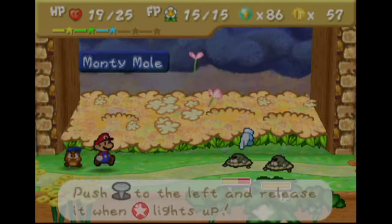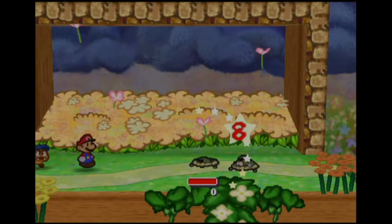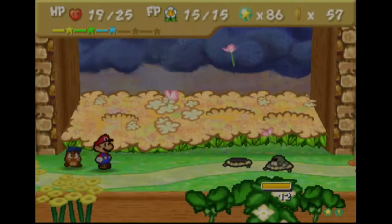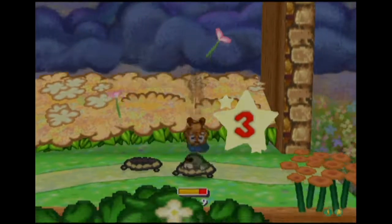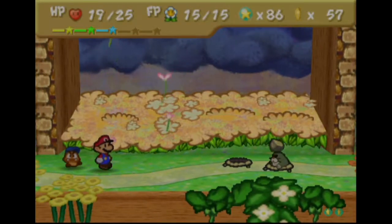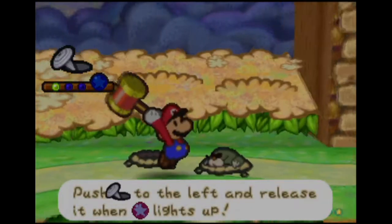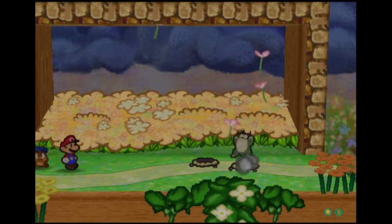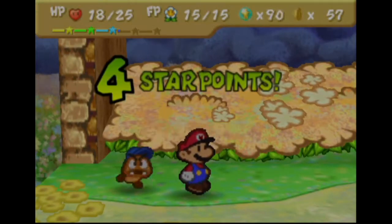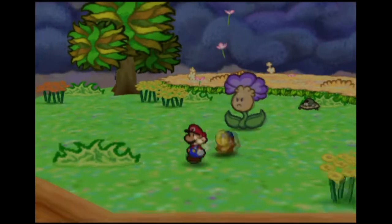Let's see what the damage on the hammer is — eight total, so about the same either way honestly. Goombario hits for a total of six on zero-armor creatures. This is the best hammer we're gonna get — there are no hammer upgrades after this one, at least not as far as I'm aware, unless there's a secret boss I don't know about.